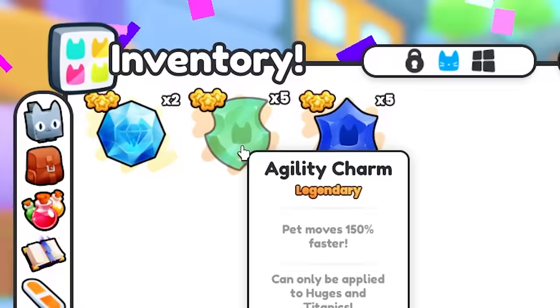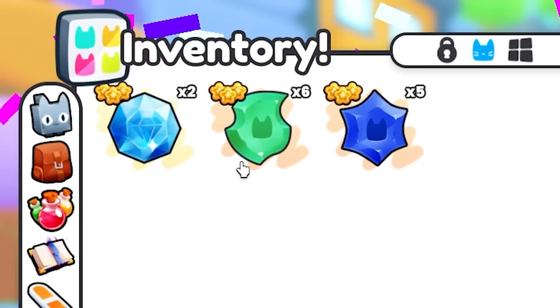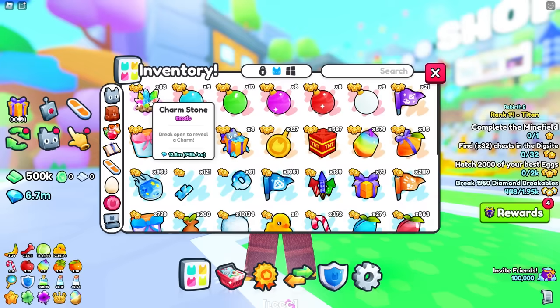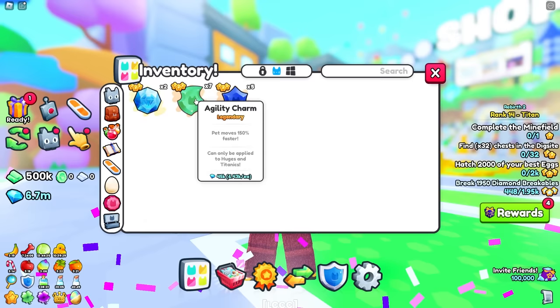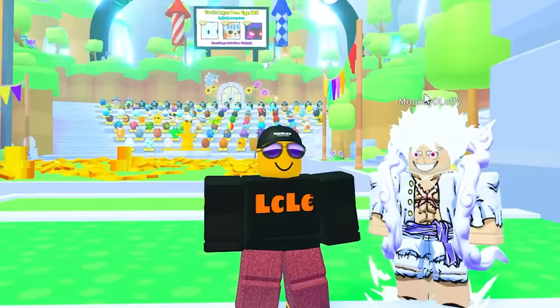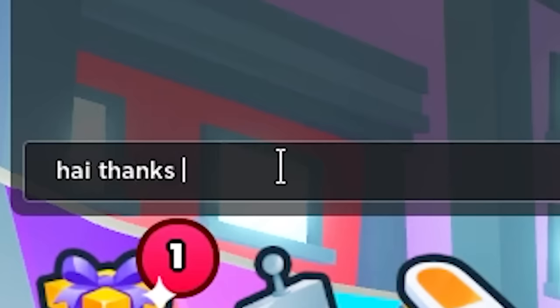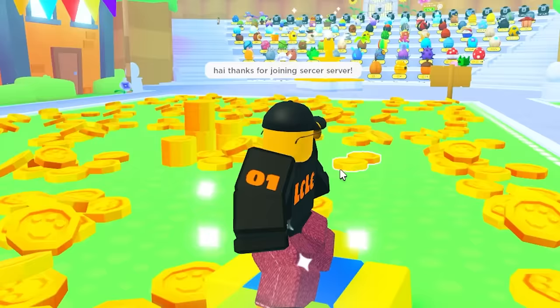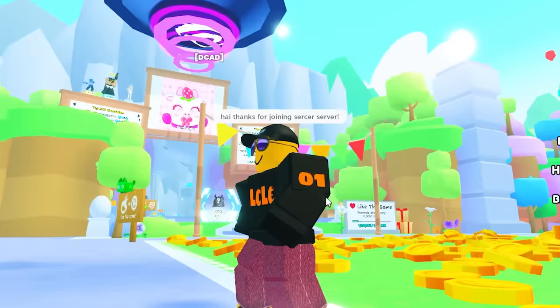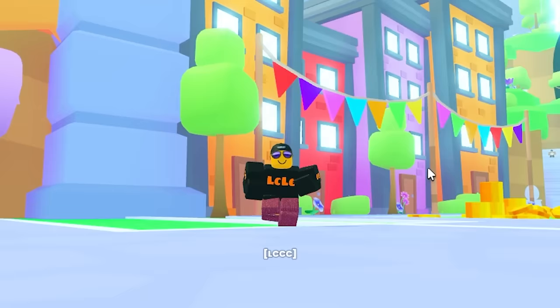I actually like agility charms because the pet moves 150% faster, so when you are grinding in the hard area your pets move faster and you can make more gems. Someone just joined the secret server — he's just flexing that he's rich. What is that pet — Jujutsu Kaisen? Could be One Piece. I'm a noob at anime.